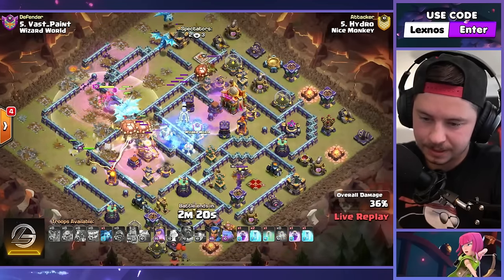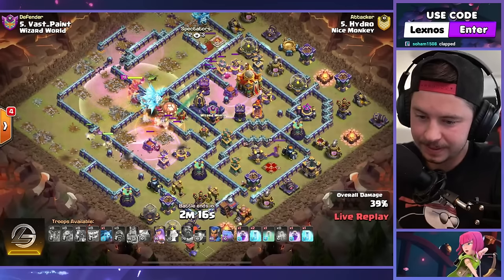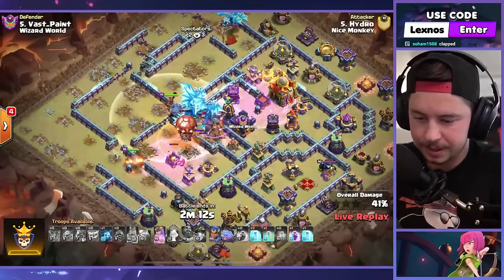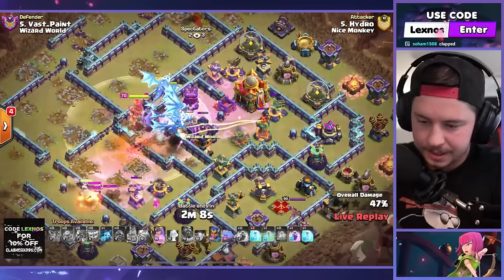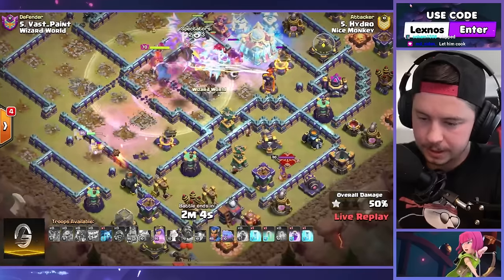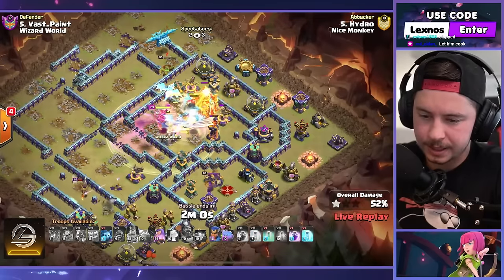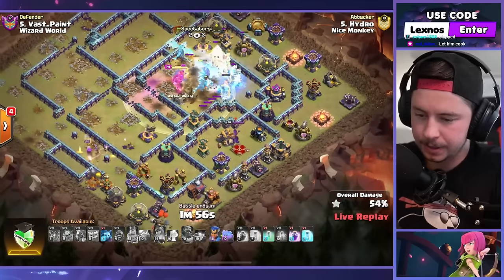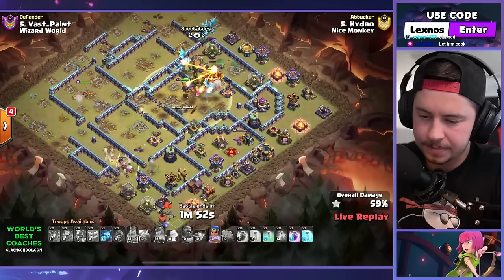Breeze on the sweepers, monolith — oh no. That rage tower has got to be covering that, but it doesn't look like it's raged up. E-drags — are they still gonna path to the town hall? Maybe, yes. Oh, that's so beautiful. Queen has ability, e-drags should get the town hall here. He's got a lot of spells but he's not using them, brother. Use your spells! He uses the champion ability on the expo to try to keep the queen alive — probably the right call.